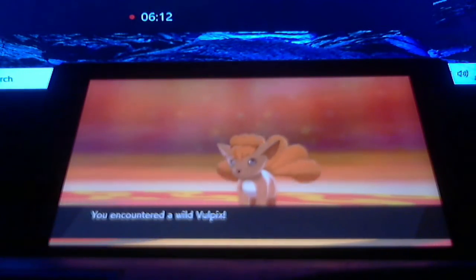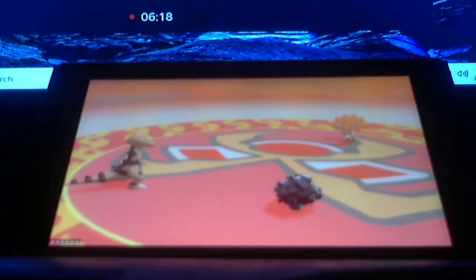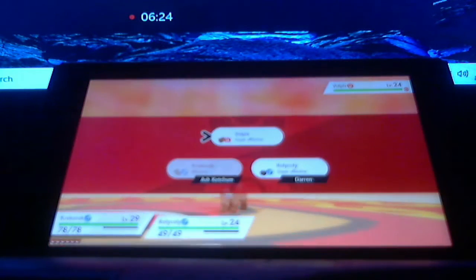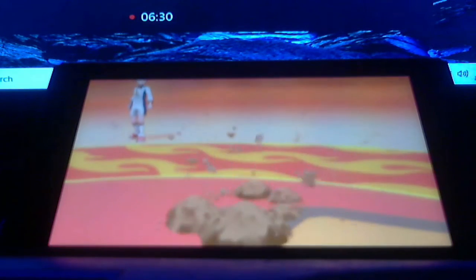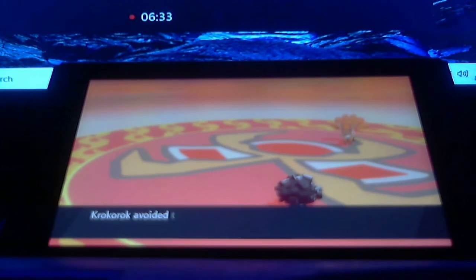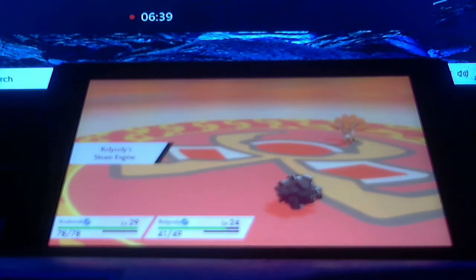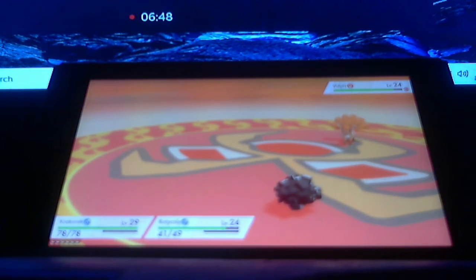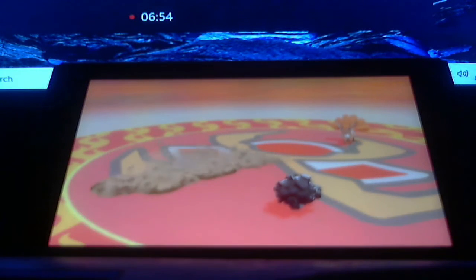Looks like we're battling a Pokemon — it's a Vulpix. He sends out Roly-coly, a Rock and Fire-type as well. We'll have to use Dig, which will allow Krokorok to bury himself underground. Vulpix missed. Turns out that Steam Engine does increase the power on Roly-coly, which gives Roly-coly the ultimate chance to win and for me to finish the battle. We got him.